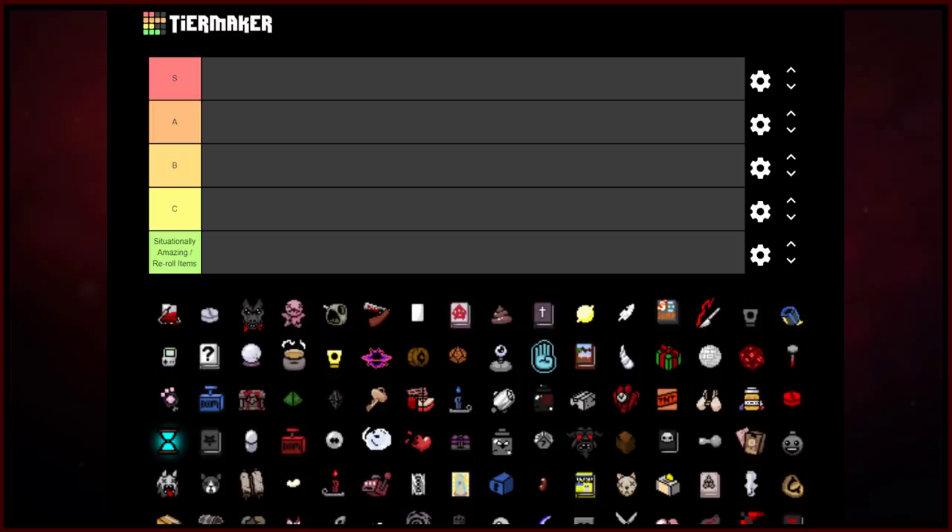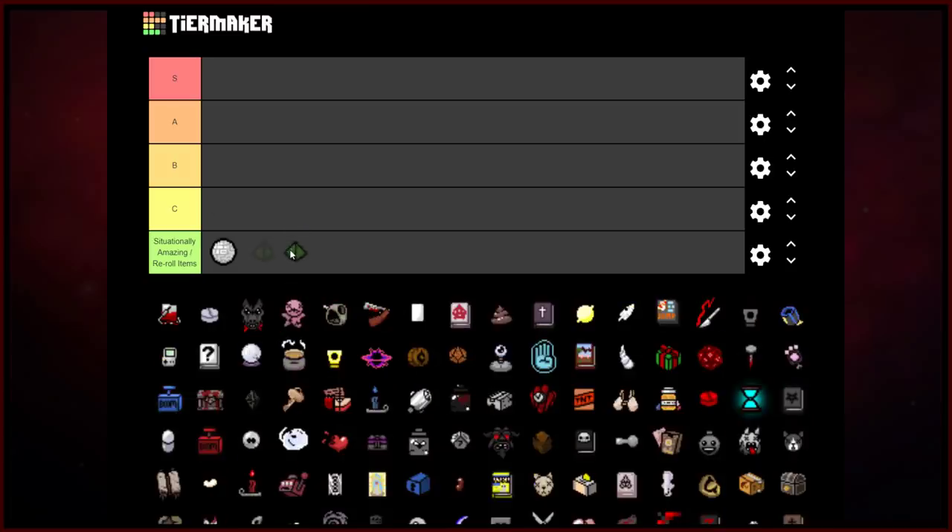So the D100 and D4 are going to be in the reroll tier because they reroll your character. I'm not going to put things like the D20 and D6 in there because you're not forced to use those and they're not as game-changing as rerolling your entire character. The D100 and D4 are extremely good items if you need to use them; otherwise they can be completely useless. Without further ado, I'm going to try not to dwell on these items very long because the first time I made this video it was over an hour long. I'll try to focus on the more controversial placements. Shout out again to Odlin — I'll put a link below to the tier list so you can make your own version and compare with friends.